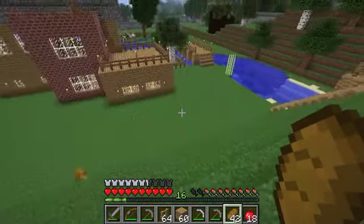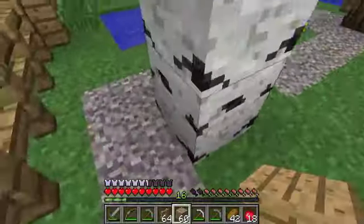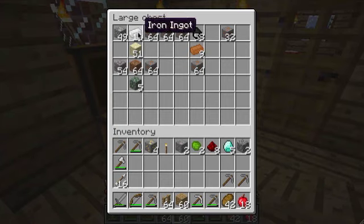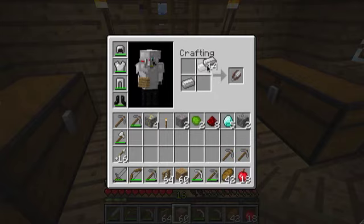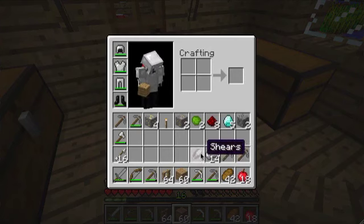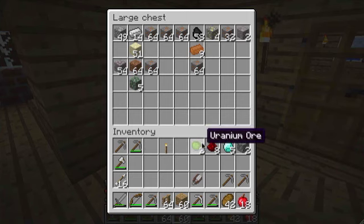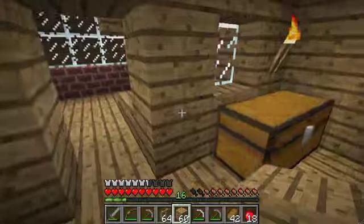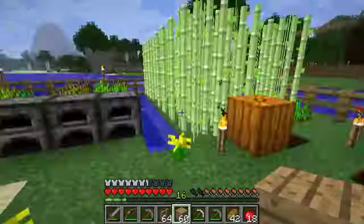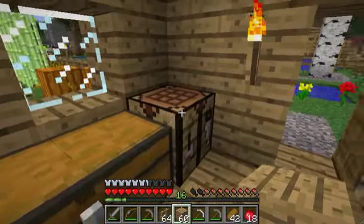Speaking of stuff, I'm going to go back in the house real quick and see if I can shear some sheep. Sheep shears. Okay, I got some shears. I'm going to put this crap in here — well, not the diamonds. That's certainly not crap. I'm low on torches too. I'll leave that there for now. Can't be organizing things all the time.